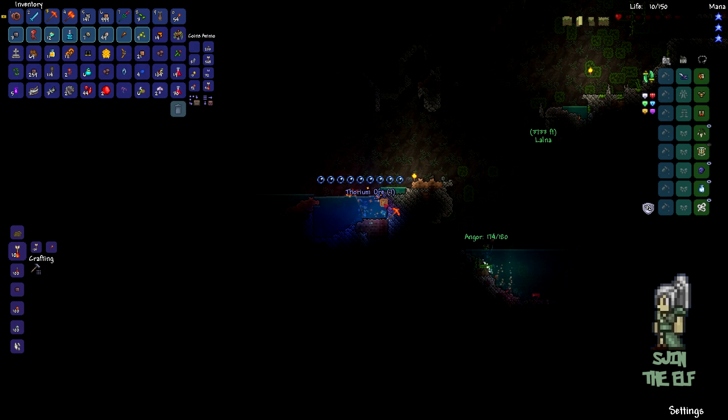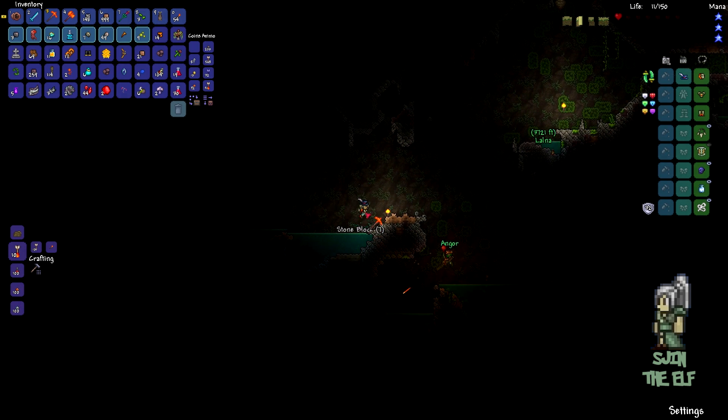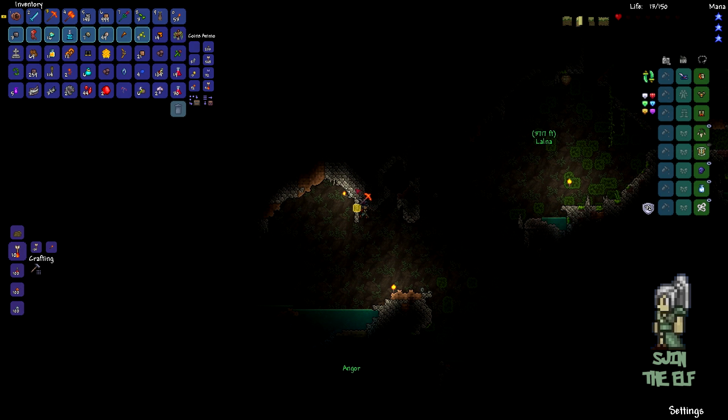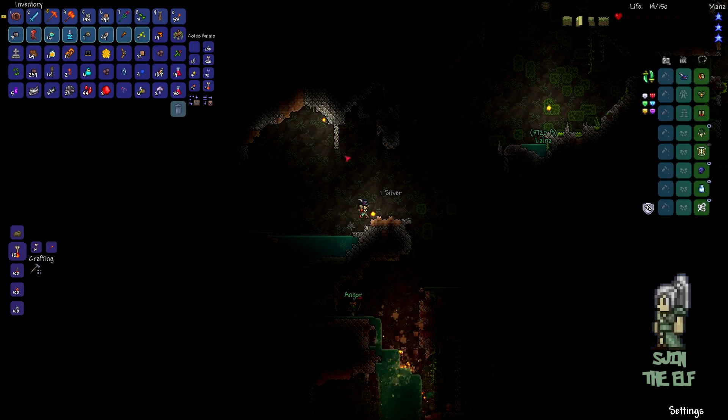Oh my god, wow - that was a real gun lines worth of murdering I just had to do. I think you're right, Tom - bombs are definitely the way to go when you're mining. They're fun and they're so much quicker as well, like until we get stuff like drills.